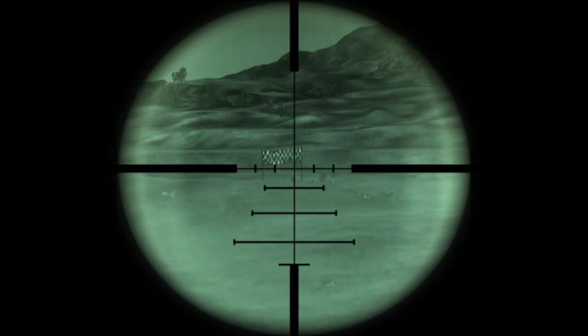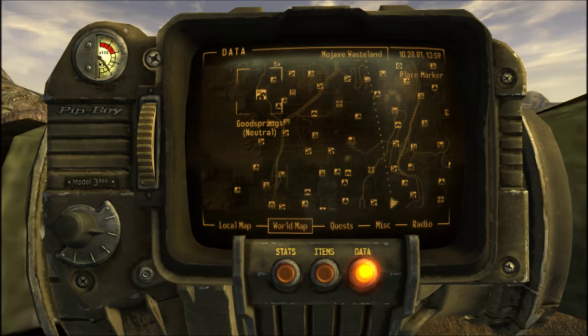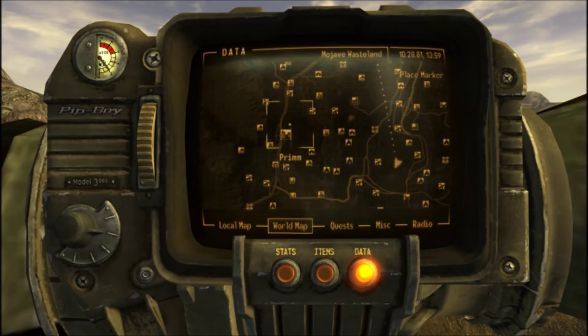So where can you find this beast of a weapon? Well it's really easy. From Goodsprings, where you start the game, you will come along to this road. The hardest point is how long it takes you to walk there, but there's lots to see along the way.